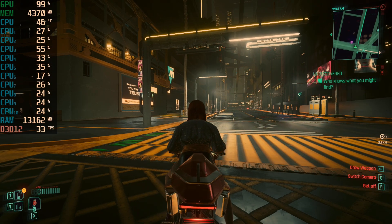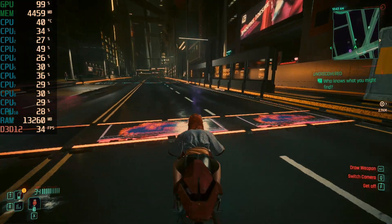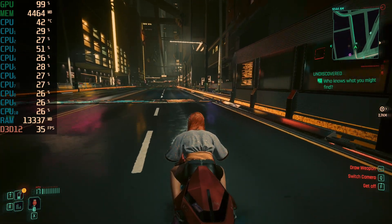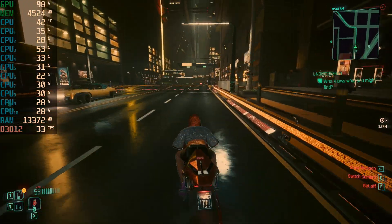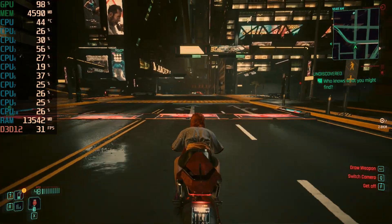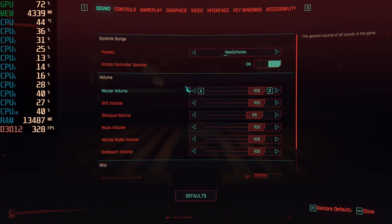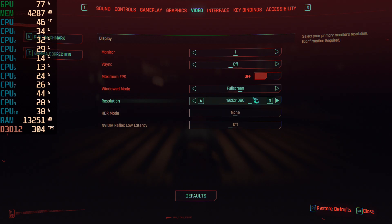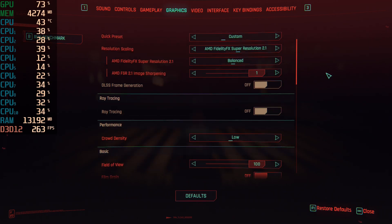This is Cyberpunk 2077 running on a 3.3 GHz Intel Core i9-9820X with 32 gigs of RAM and a 3 GB AMD Radeon HD 7970 video card. Currently we are at 1080p resolution, running at low settings.